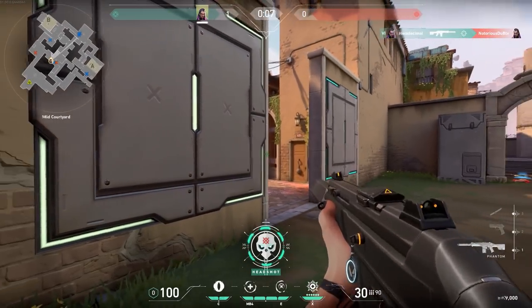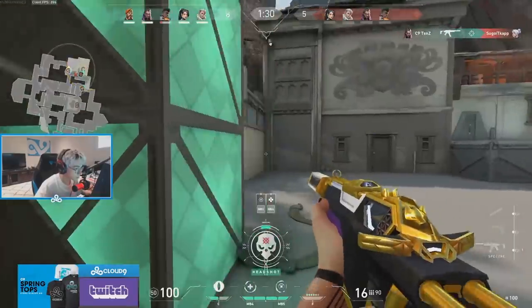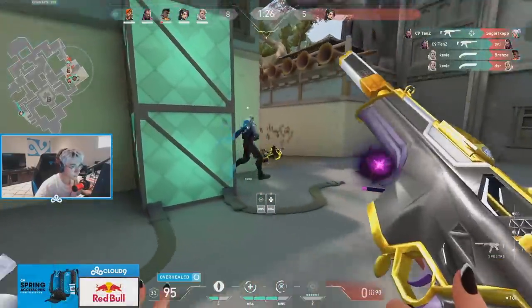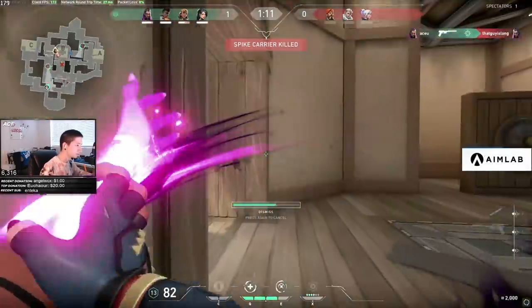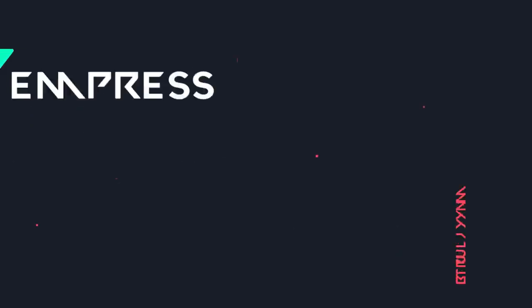Here's how you should be using Devour and Dismiss with Reyna. When you take on one-on-one gunfights and win, you want to use Devour to overheal back to full health and armor. However, when you're taking on multiple opponents, you want to instantly cast Dismiss to go invulnerable and prevent the other enemies from trading kills, and get to cover.